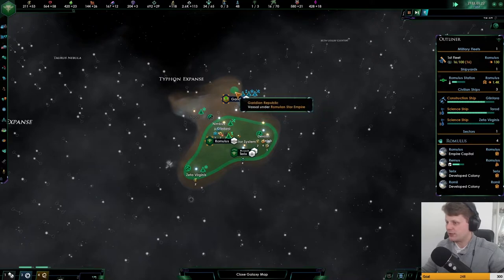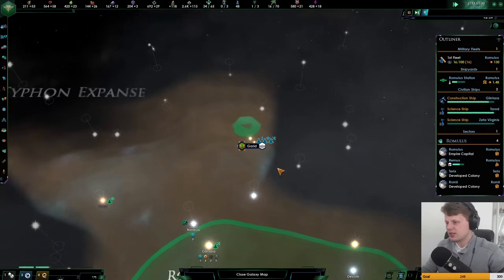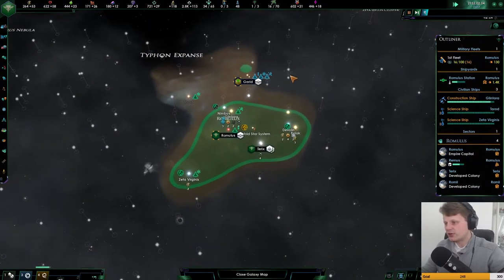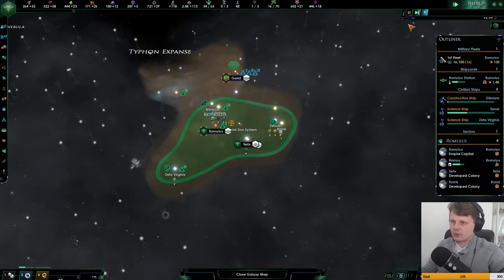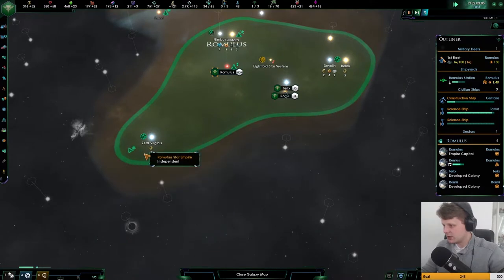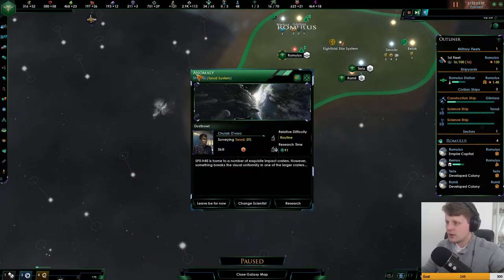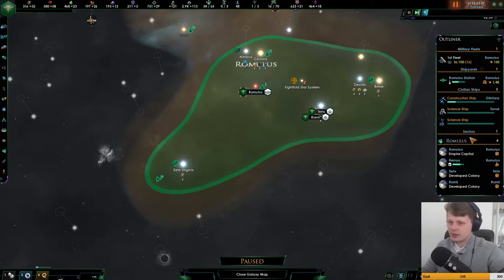I do want to start making sure that we connect territories with them, since they are not doing anything by themselves, which is a shame. That planet is building, these guys are exploring. He is going to go into that system, and we got an anomaly here, and we will research that since it is a routine. Large craters — perhaps we'll get some minerals, that would be nice.